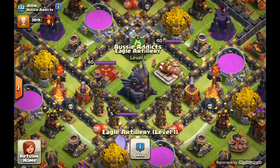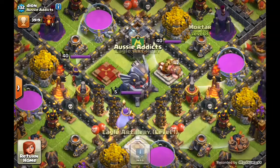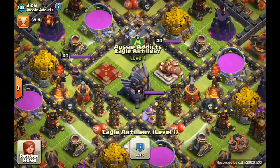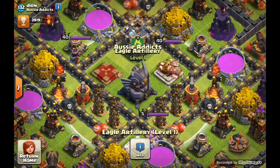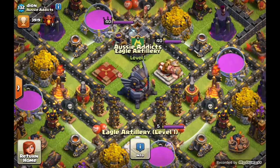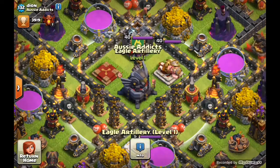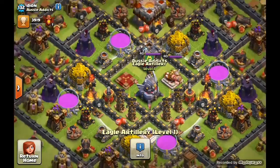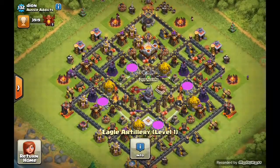You see that dead zone — much like a mortar. See how you've got the dead zone on the mortar? That's the dead zone on the Eagle Artillery, so you're going to need to be thinking about your base builds. I'm personally yet to build one for Town Hall 11 as mine's still building — I haven't gemmed it, so I haven't stressed about that for now.